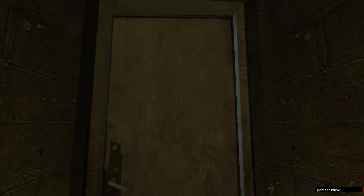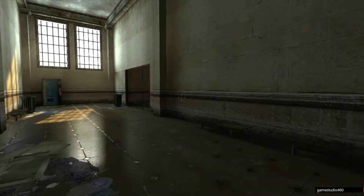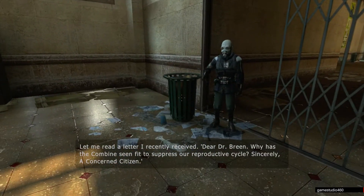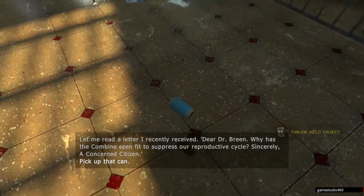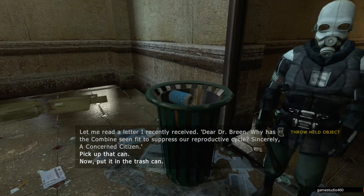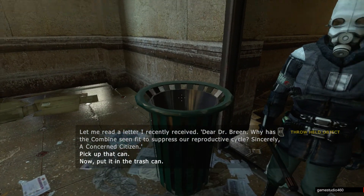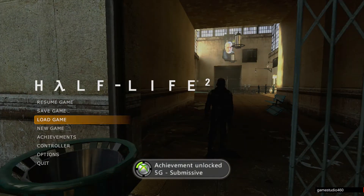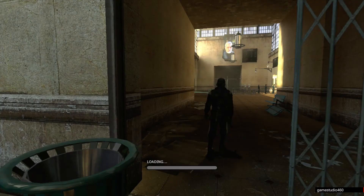This is after you meet Barney and jump out the window, and then you're gonna meet the trash can cop. You're gonna pick up the can and throw it in the trash can, and then you get the Submissive achievement. Pretty simple, pretty easy — just kind of a silly thing where he's telling you to throw the can in the trash can.